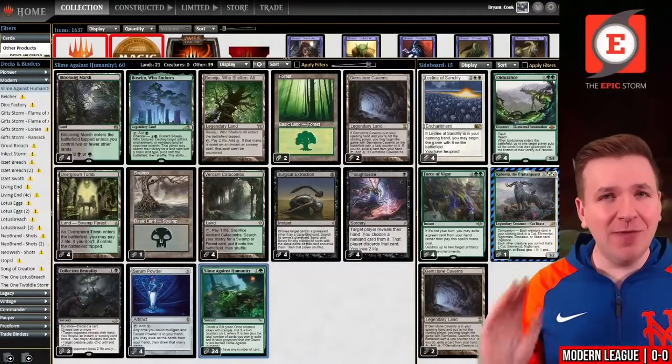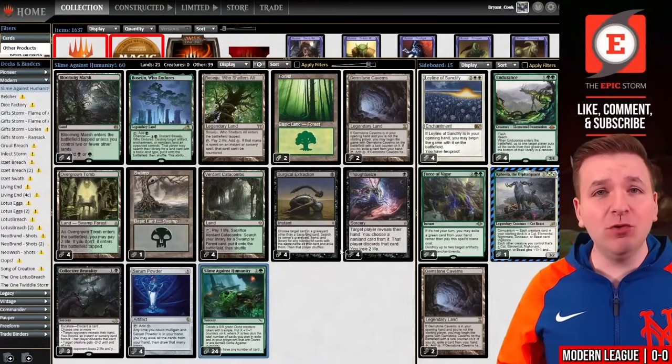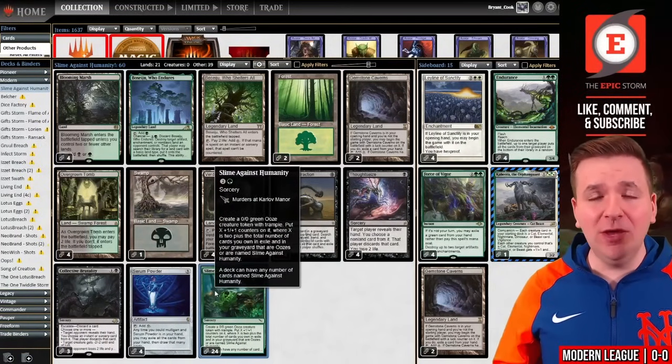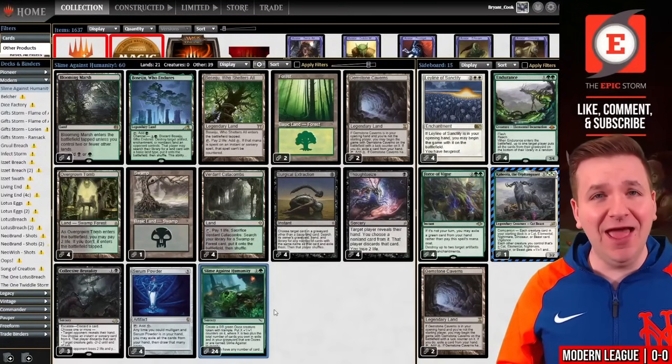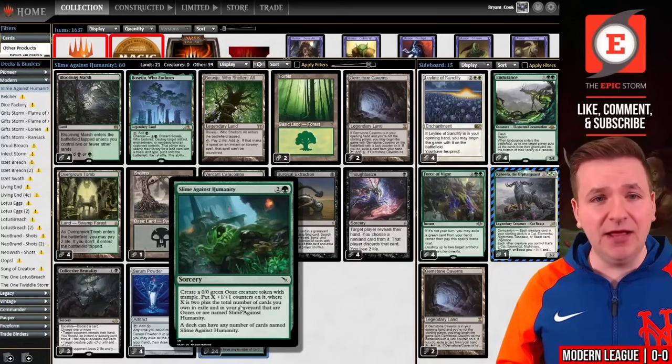What is Slime Against Humanity? It's a three mana sorcery for two and a green. You create a 0-0 ooze token with X plus 2 equal to the number of copies of Slime Against Humanity in all graveyards and exile. And you can run any number of Slime Against Humanity in your deck. Today we're choosing to run 24 copies.